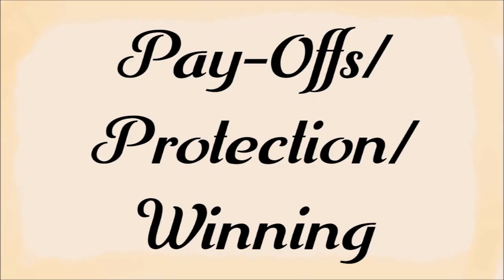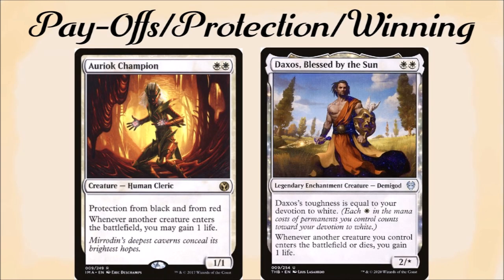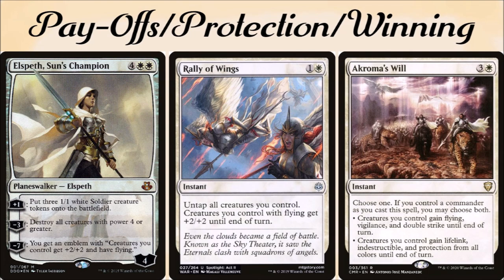To conclude, we have payoffs, protection, and winning the game. For example, we have Luminarch Veteran and its flip side Luminous Phantasm, Soul Warden, Oriok Champion, and Daxos Blessed by the Sun to gain life. Teferi's Protection, Grand Crescendo, and Clever Concealment to protect our board. And Elspeth's Sun's Champion, Rally of Wings, and Akroma's Will can definitely close out a game, in addition to our commander.